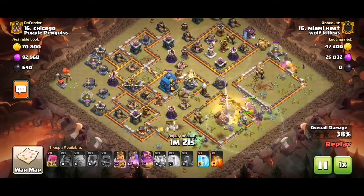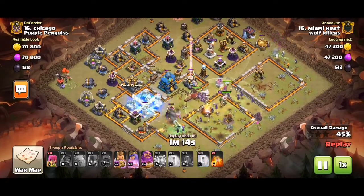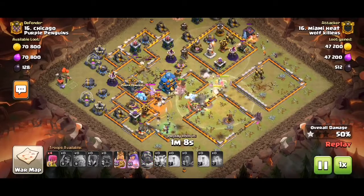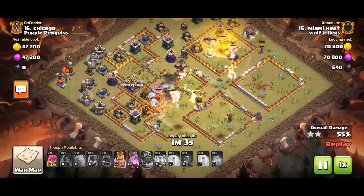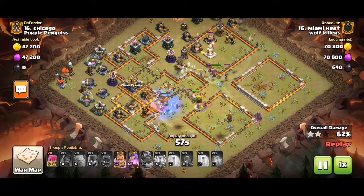We already see the Log Launcher doing some chip damage towards the Town Hall. And we need to ward in vs. CC because the Giga Tester will target the troops in order to protect the War Wrecker. Poison the CC. The single target is dealt with easily — we used the witches against it.